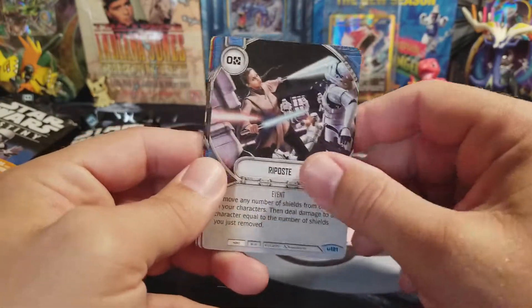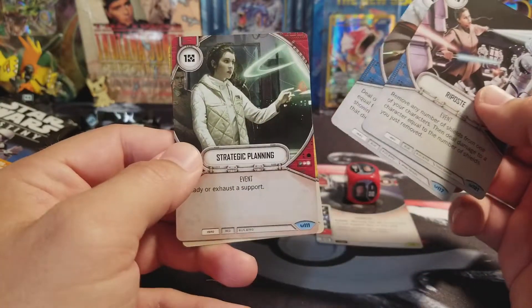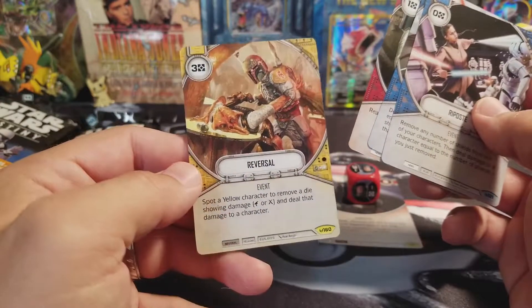There's a Ripost — Common. Heroism. A Strategic Planning. And the Uncommon Reversal with Boba Fett.